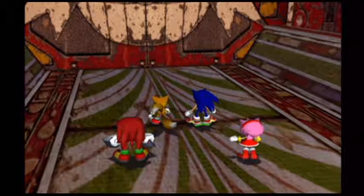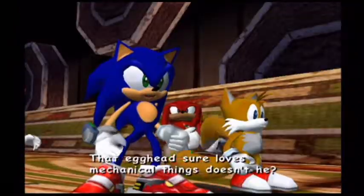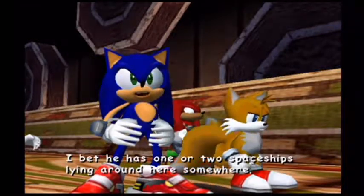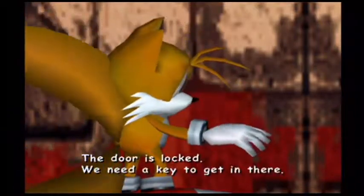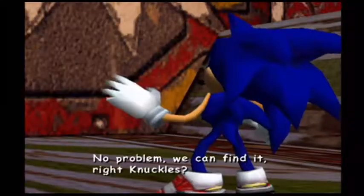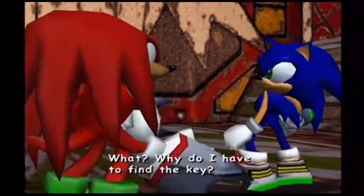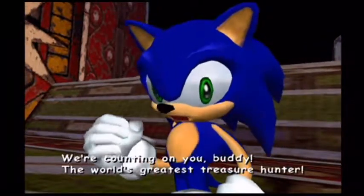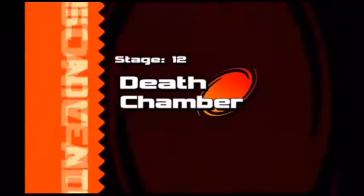Now we ended up in Eggman's base. Looks like we're heading toward the center of the base. That Egghead sure loves mechanical things — I'll bet he has one or two spaceships lying around here somewhere. The door is locked, we need a key to get in there. No problem, we can find it — right Knuckles? Why do I have to find the key? We're counting on you, buddy — the world's greatest treasure hunter! Now we ended up back to Knuckles again.